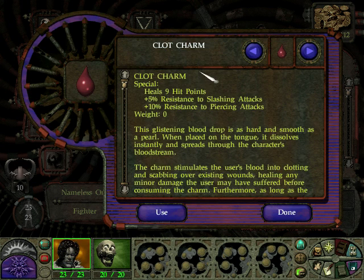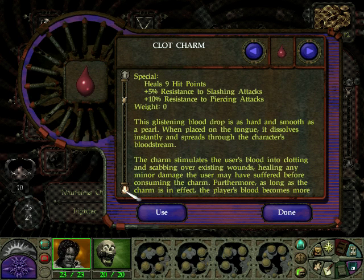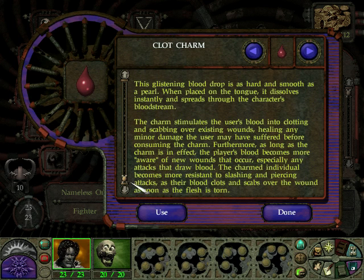We have Clot Charms - heals 9 hit points, gives a plus 5% resistance to slashing attacks and 10% resistance to piercing attacks. This glistening blood drop is as hard and smooth as a pearl. When placed on the tongue it dissolves instantly and spreads through the bloodstream, simulating the user's blood into clotting and scabbing over existing wounds. Furthermore, as long as the charm is in effect, the player's blood becomes more aware of new wounds, especially attacks that draw blood. The charmed individual becomes more resistant to slashing and piercing attacks as their blood clots over wounds as soon as the flesh is torn. Not too shabby.